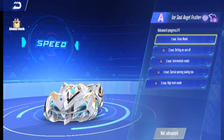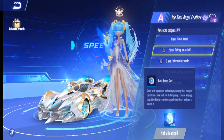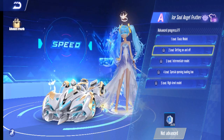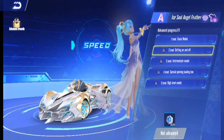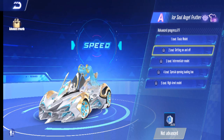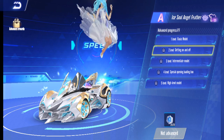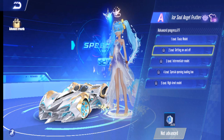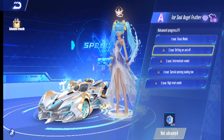You can upgrade your ISO skin using energy cards. At level two, you get this animation where you can go in and out of the car, similar to a T-car. On my QQ server I stopped at level two because the animation was cool.